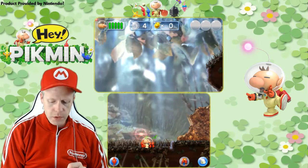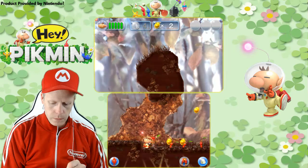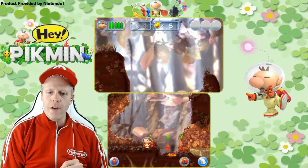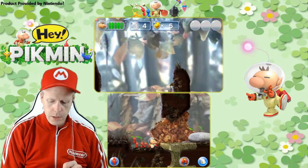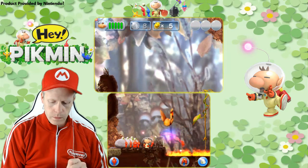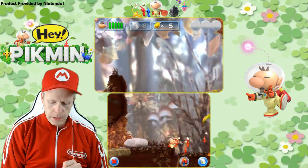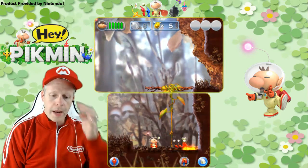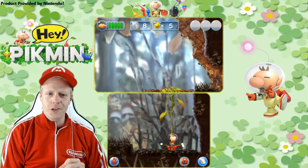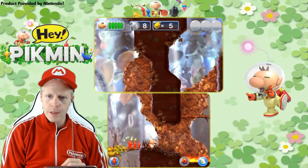So will we have multiple Pikmin here? We'll see. They can kind of ground pound the fire — that's pretty cool. I see some more reds over here. There's a little vine here we can climb up. It's like walking on hot ashes, these little guys. Let's go over here, some more fire.